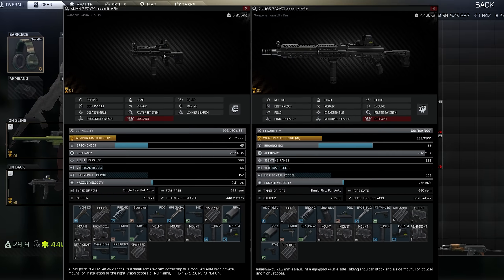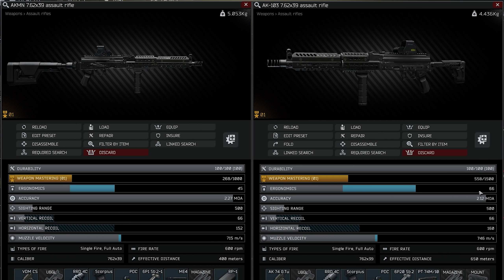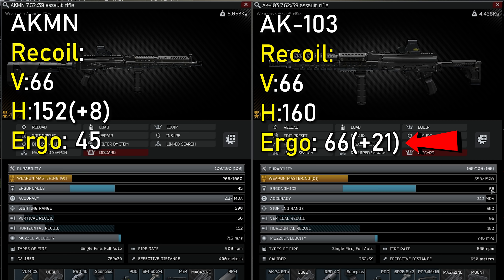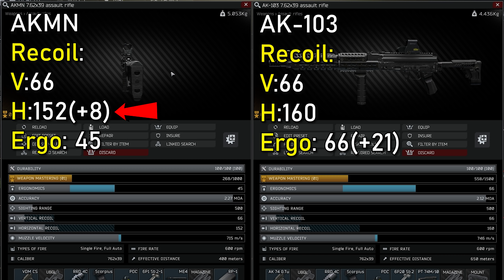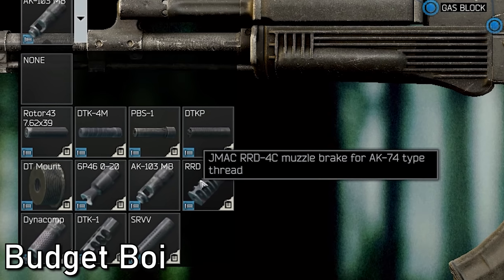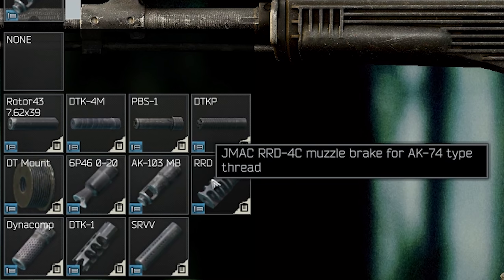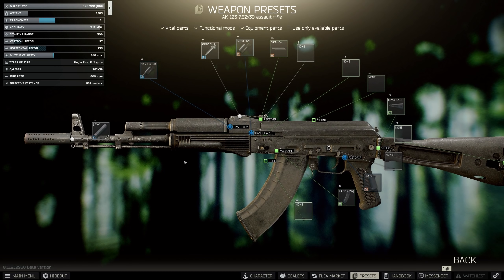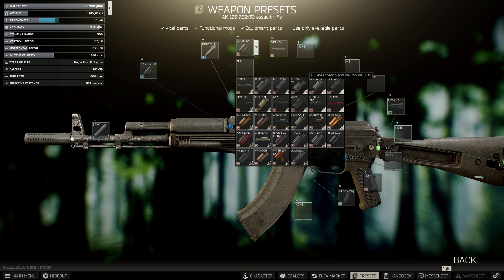If we compare an AKMN and an AK-103 side by side, the first major difference is ergonomics. The AK-103 absolutely kills the AKMN in ergo and is also on par when it comes to vertical recoil. The 103 build is also cheaper, but it does lose out on horizontal recoil — 152 on the AKMN compared to the AK-103's 160 horizontal. If you have high-level traders and can purchase the JMAC, put it on your gun. If you're low level and everything is expensive, use the SRVV as it has slightly worse recoil reduction.